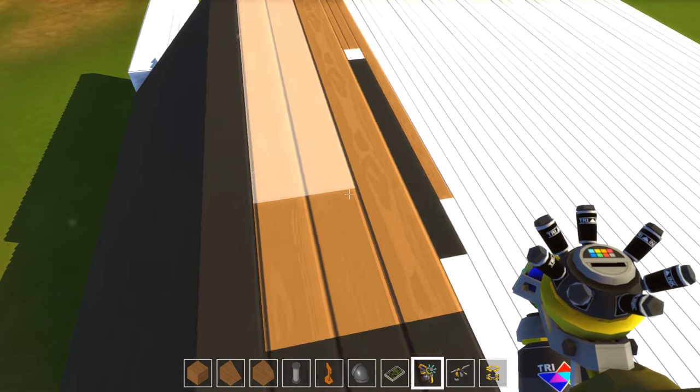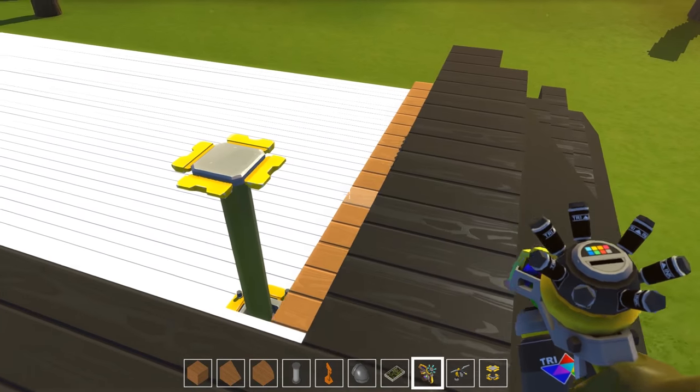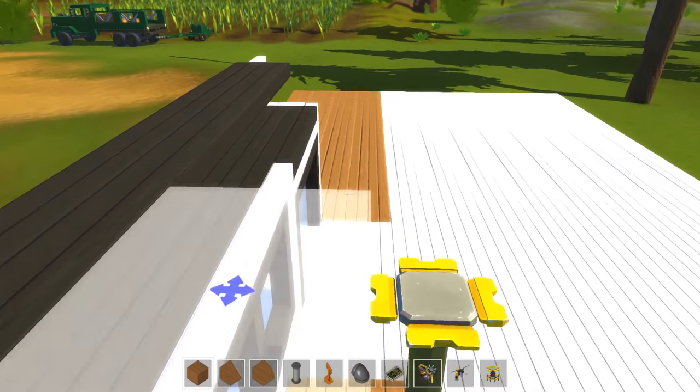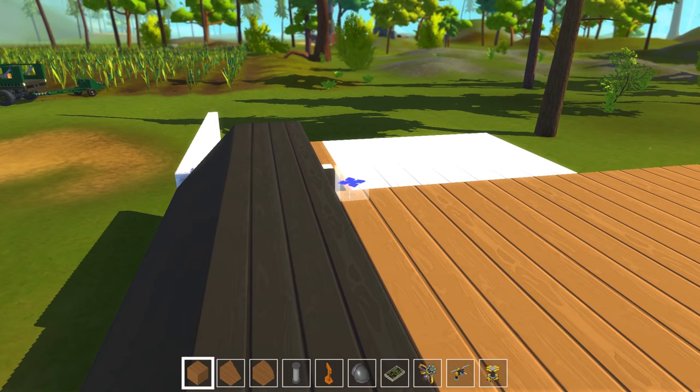I'm going to do the second floor here, and it's going to be like one of those older-style houses — as soon as you walk in through the front door, the staircase leading up to the second floor is right there. I may have the den to the right and to the left we'll have a kitchen and dining area, then bedrooms and bathrooms all upstairs. I think that's a pretty good plan — at least it sounds like one.